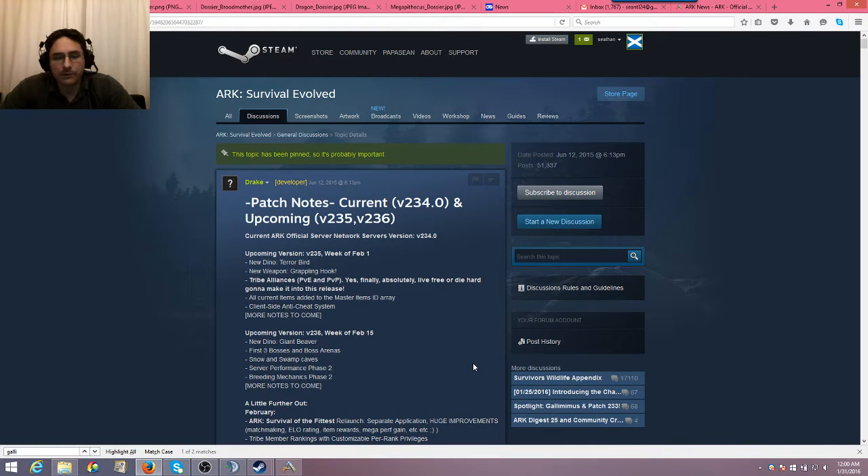We've got a giant beaver, the first three bosses and boss arenas — that would be the giant ape, the Broodmother, and the Dragon. And then we've got the snow and swamp caves, as well as server performance phase 2 and breeding mechanics phase 2. So let's go into those in a little bit more detail.